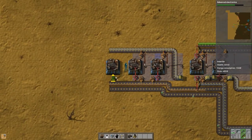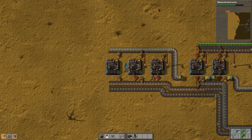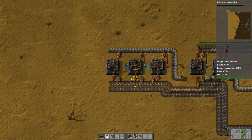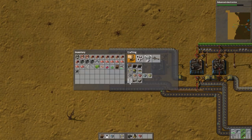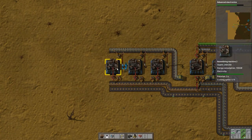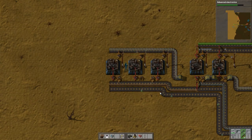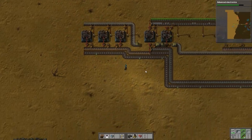I now have three assemblers making red science packs and two making green science packs. Ideally in a perfect world I'd want all six of these going at the same time, but I'm not making enough green science packs right now to do that. Do I want to add another one? Yeah, why not, let's do it. One, two, three, you're good, hook them up to power. All right, it works, sweet.